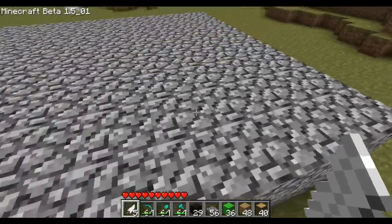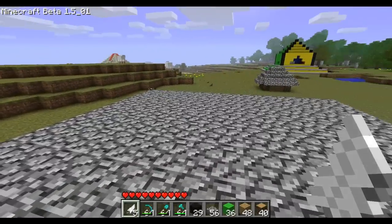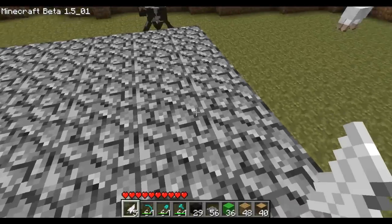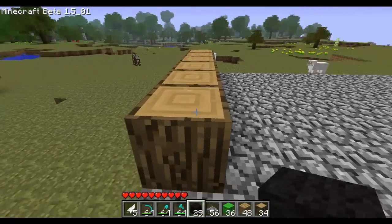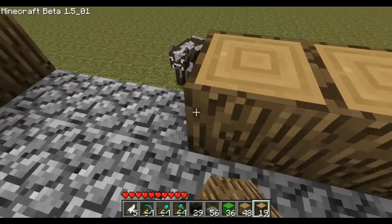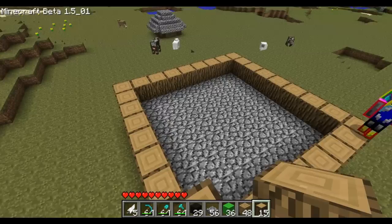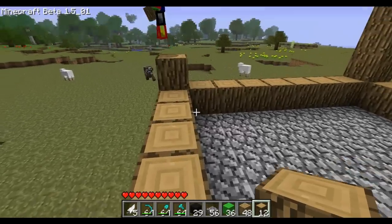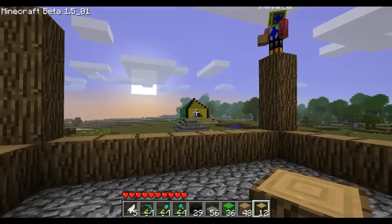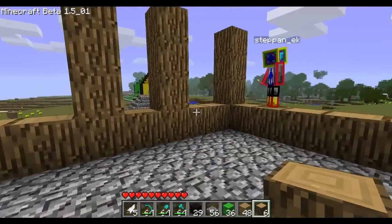Start off by doing a cobblestone square, however big you want - like a patch or something, two blocks high. When you have done that, follow this pattern: do one, two, three on each corner like so, then decide which side you want the door and do like so.